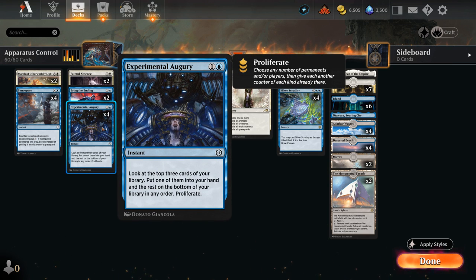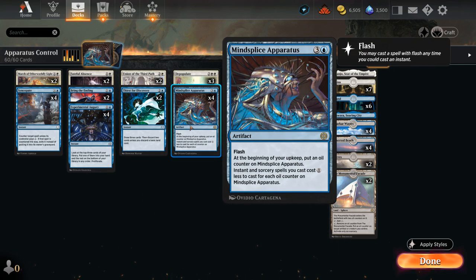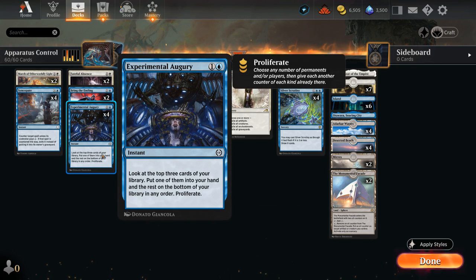We also have four copies of Experimental Augury, a 2-mana instant that lets us look at the top 3 cards, put one into our hand, and also proliferate — which adds more oil counters to the facade or apparatus. Casting a 1-mana augury when we untap with apparatus is essentially free since it also adds an extra oil counter to discount the rest of our hand.